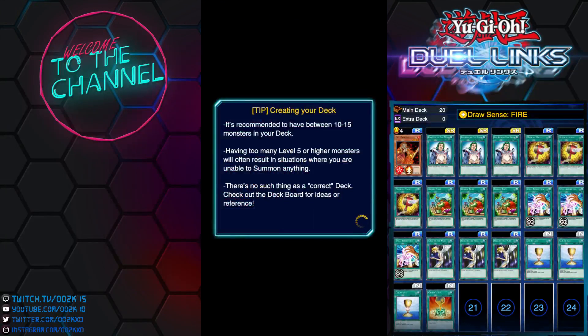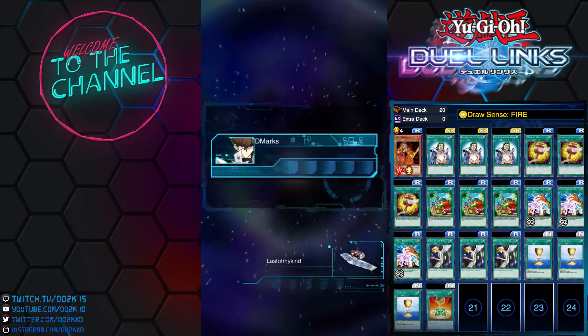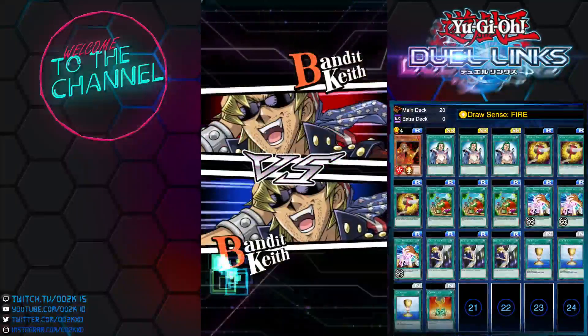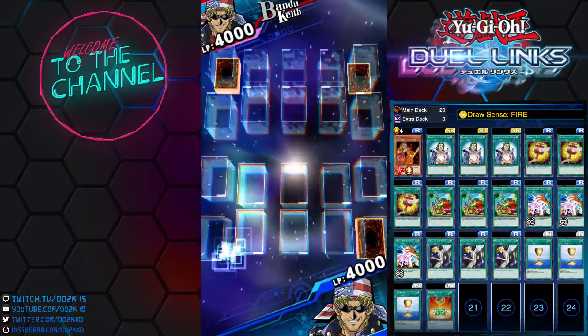Let me show you guys the second duel replay. You definitely want to run Draw Sense Fire to ensure you're drawing into Fire Princess, or you can run Destined Draw as mentioned. With this deck you want to go second because you get to draw an extra card.